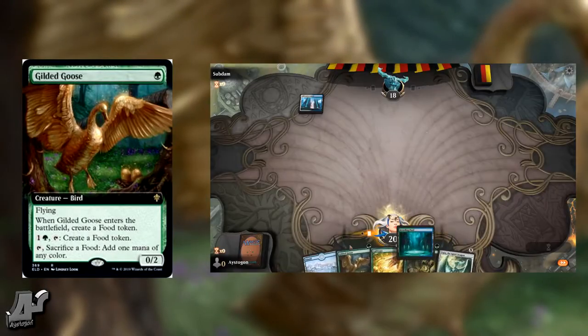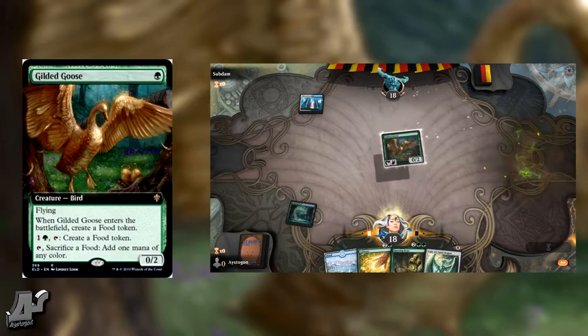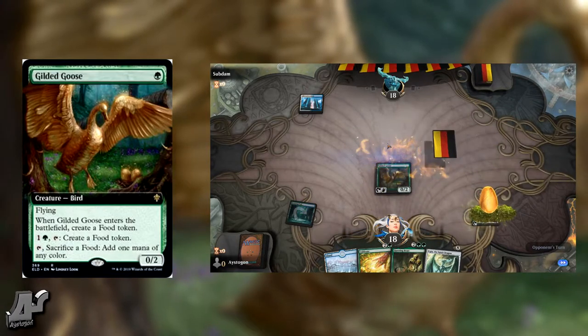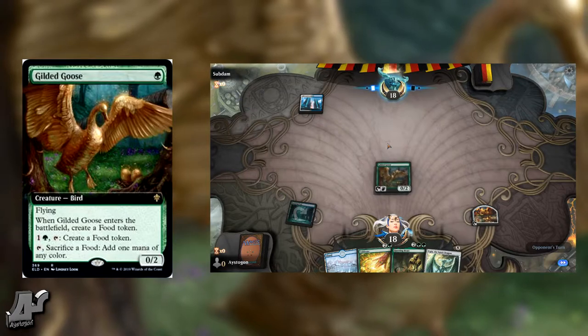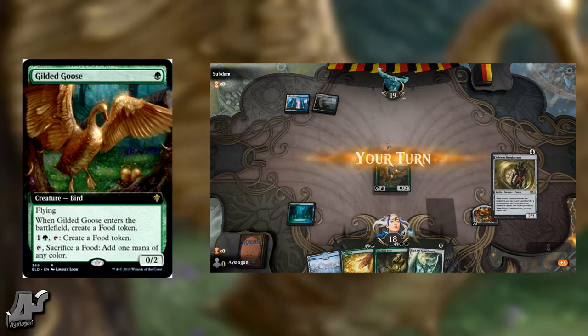What's up guys, Dayscott here, and today we're here again with another card of the day. The card of the day today is Gilded Goose — it's a creature bird for one green.